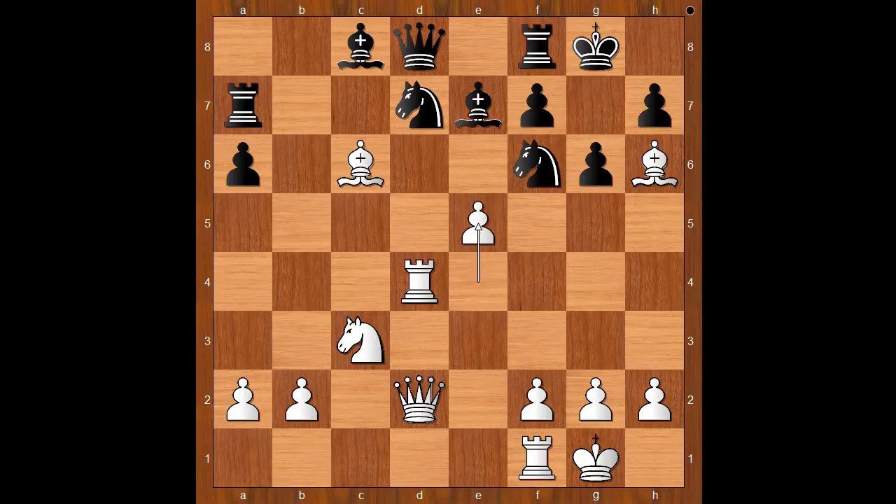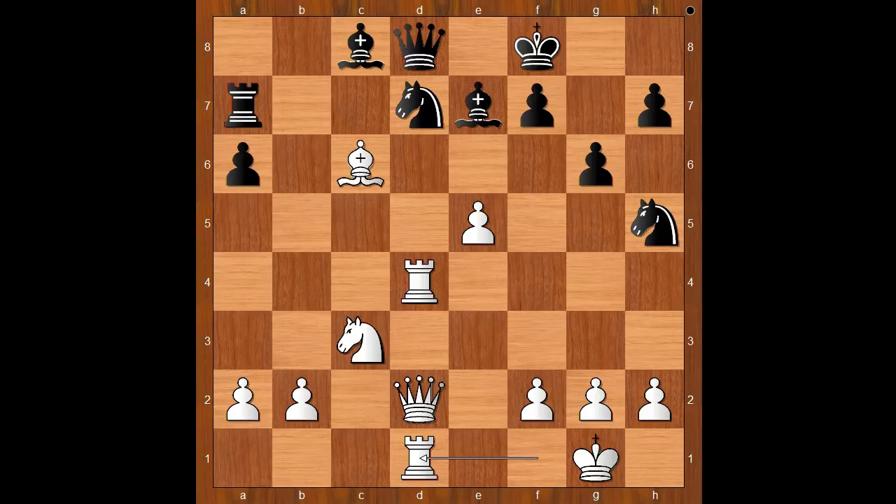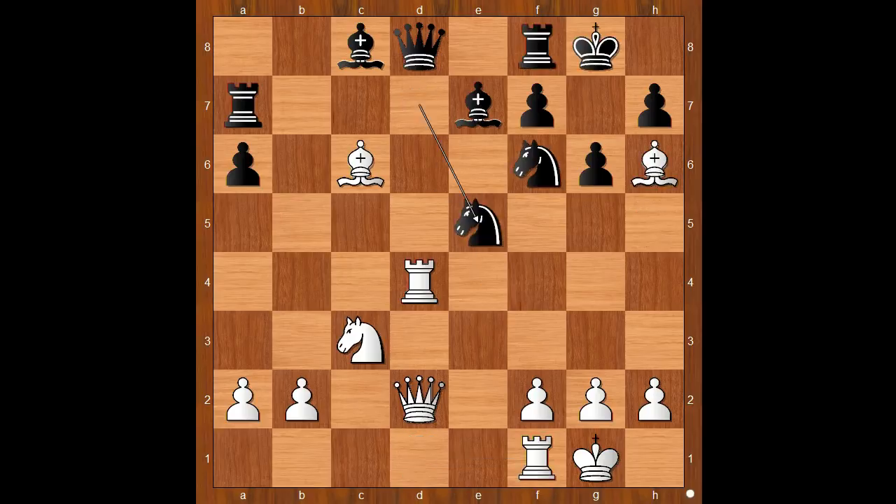Schlechter played the move that applied the maximum pressure on his opponent, and that is e5. This move made Burn go into some deep thinking. After a long thought, knight takes on e5 was played. Let's take it back — if black plays something like knight to h5, then bishop takes on a5, and after king takes on a5, rook to d1, and white is winning. Back to our game. Burn played knight takes on e5, sacrificing the queen for two pieces. Rook takes queen, rook takes rook.